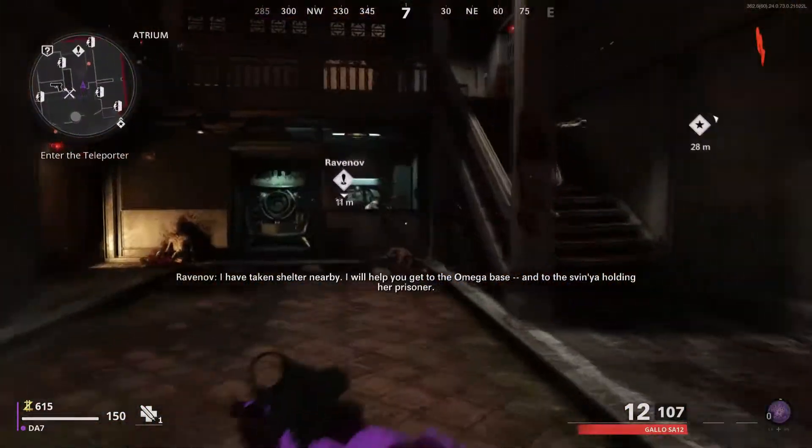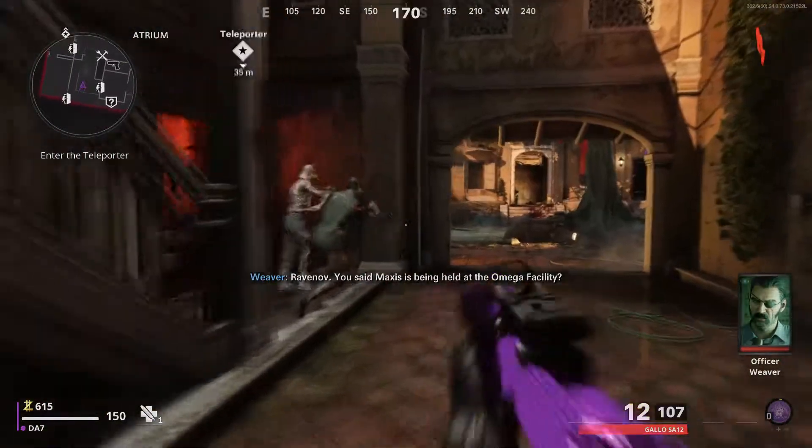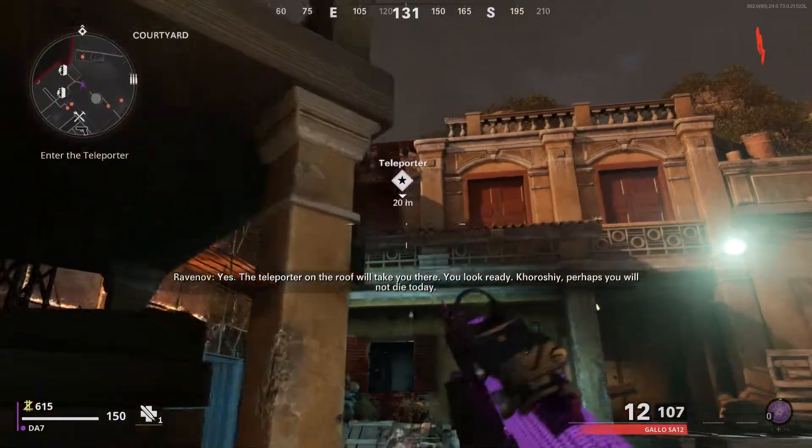Hey guys, Dropsy here, and today I'm going to show you how to get the Firebase Z hidden box easter egg. When you spawn in, you want to talk to the guy behind the glass and make your way to the teleporter on the map to get to the Firebase itself.